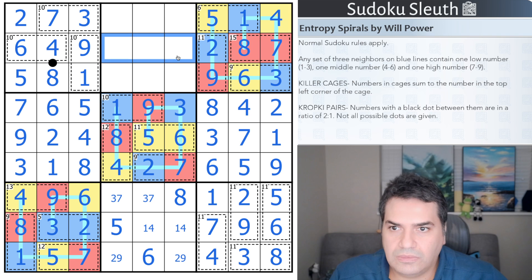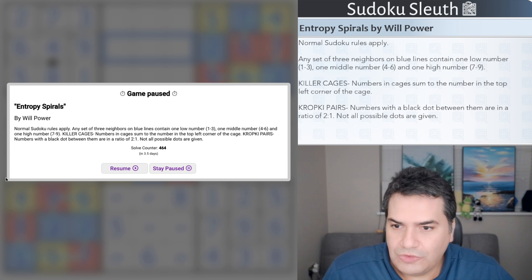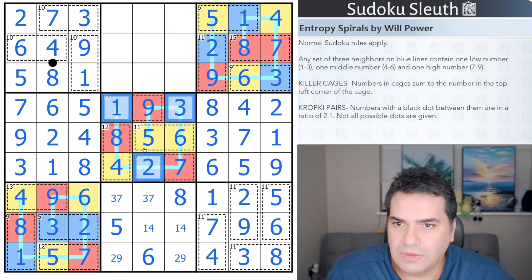Sorry about that — it was time to take the dogs for a walk, so it's been a while since I paused. I think we're down to pure Sudoku at this point, so not too tough to pick up. The row I'm looking at needs one, three, and five. They're on separate rows — but the five is helpful: that's a five, that's a one, that's a three.